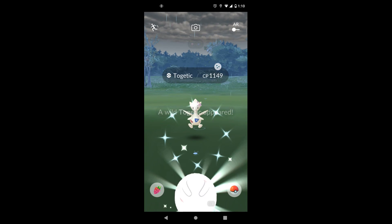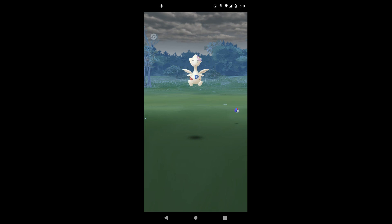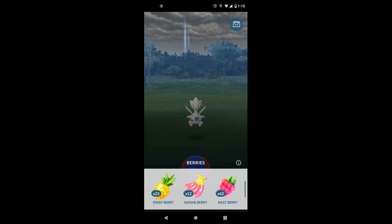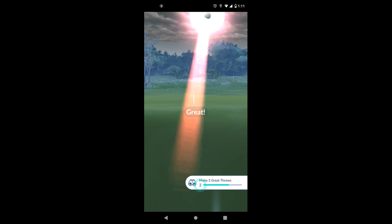What is a Shundo? A Shundo is a shiny Pokemon with 100 IV, or perfect IV. These are very sought after because the Pokemon look different, and generally speaking, people want them strong. Now let's see what the math is behind getting them.